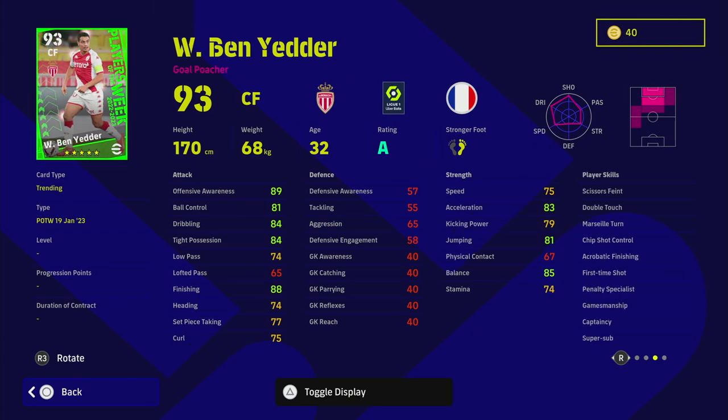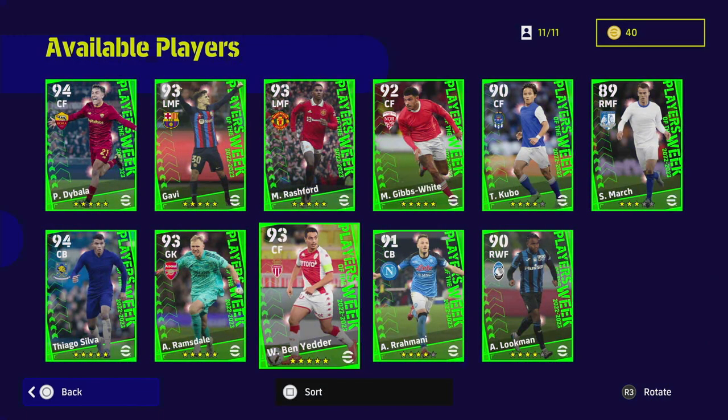Ben Yedder — I've come up against him quite a bit and he's a beast as a super sub, a really really good player in that role. I don't like the fact that he doesn't have One Touch Pass for the type of player he is, as he has fairly bad passing stats. But you don't really need those if you're playing him as just a goal poacher. The problem is he's not that fast, though his offensive awareness and finishing are good — you just have to limit your expectations.